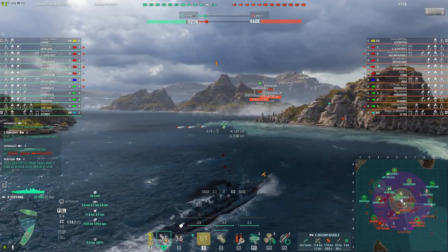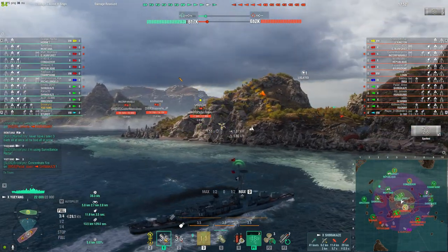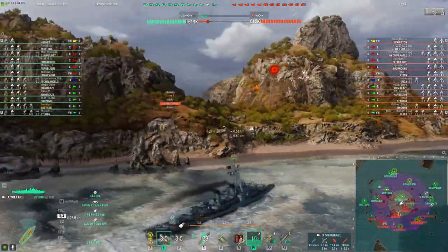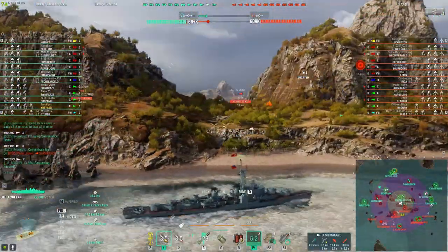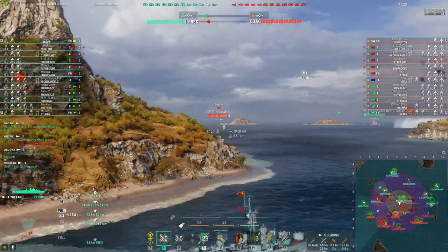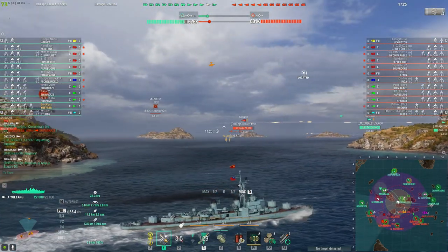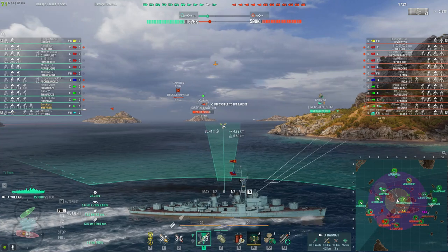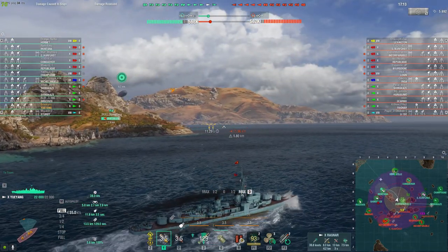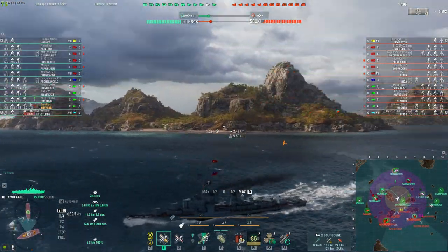We got torpedoes incoming, so let's use radar. Torpedoes direct front! I really didn't want to use the radar yet, but it is what it is. Normally I like using radar when they smoke in front of me. Ragnar is there as well. The next mod I'd also recommend is the compass mod, which shows the ship's angle — good for a destroyer or cruiser, so you know which angle they're facing.